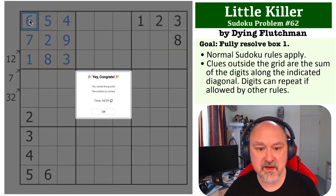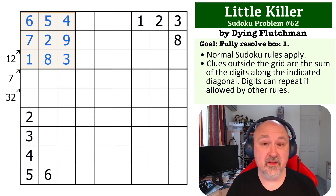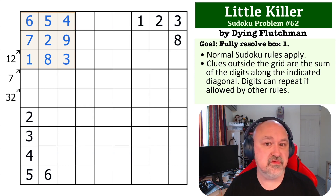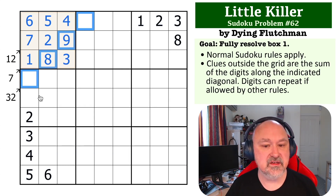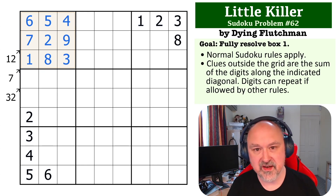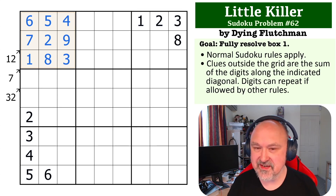So this becomes the 9, this becomes the 8, and this becomes the 6 — that is the solution to this problem. I really like this one as an introduction to little killer: it's not just doing stuff in the box, you actually have to think about what can go on a little killer diagonal with repeated digits. Very cool problem — thank you Dying Flutchman for sending it in, thank you everyone for watching, and as always, good luck with your solving.